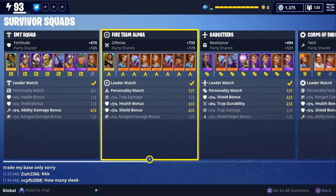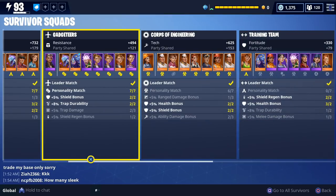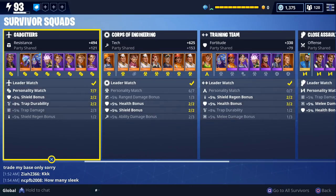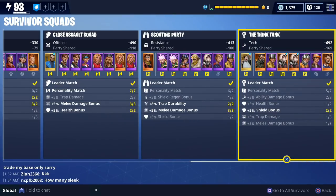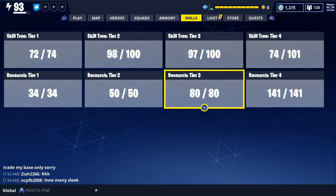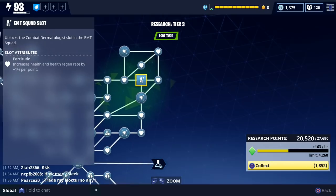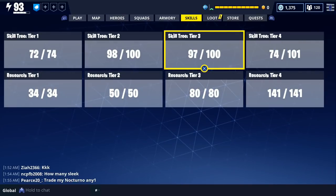There's a total of 8 squads, and there's going to be 2 squads designated for each type of stat. There's going to be 2 fortitude squads which help increase your health, 2 offensive squads which increase the damage you do with weapons, 2 resistance squads which increase your shield, and 2 tech squads which increase the damage you do with abilities and traps. When you first start out, you won't have many survivor slots unlocked — you'll have to unlock them on the research and skill trees. Unlocking a slot and adding a survivor to a specific squad is going to increase that squad's stats.